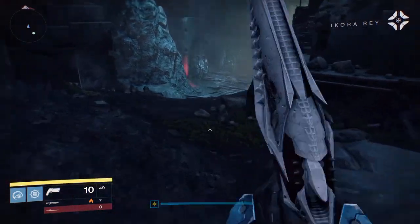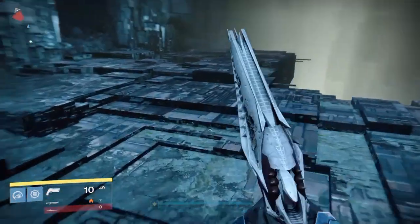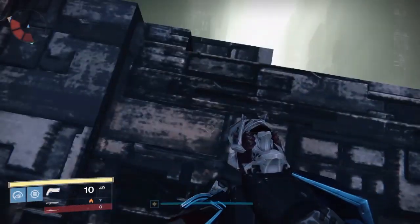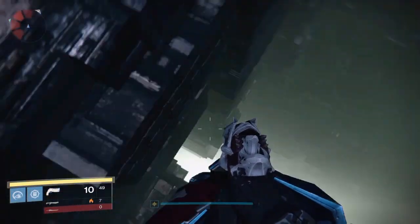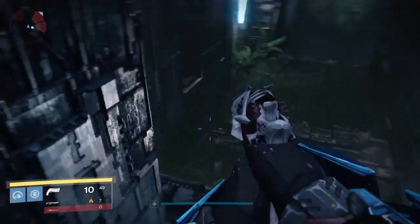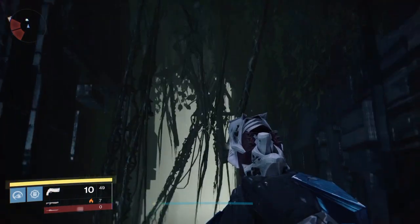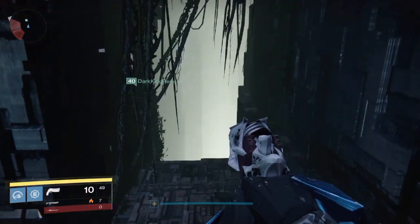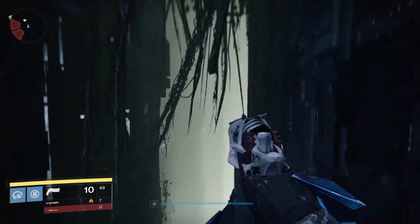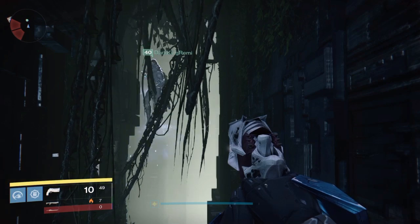Once you get into the Vault of Glass, head down here — this is where the first chest would be for people who have done Vault of Glass. Carefully step off the edge. If you're a Titan like me you can glide in; if you're a Hunter, triple jump works really good. Remy's with me and he falls to his death the first time, but after a second he gets it.